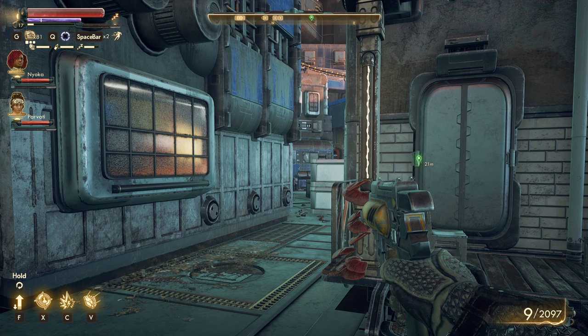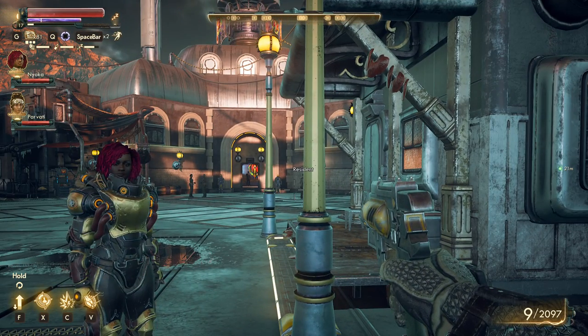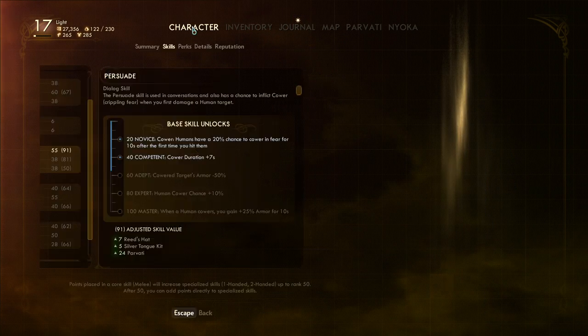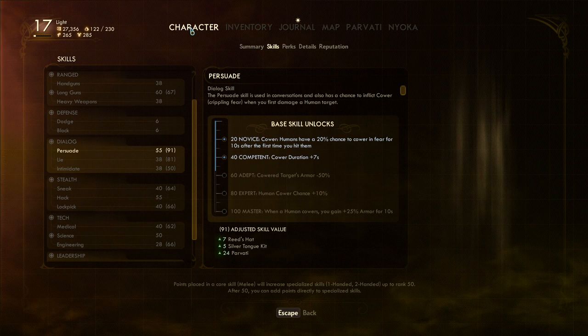The hardcore no-reload ruleset only makes sense if companions dying means game over and you genuinely never reload. Otherwise the save limitation just encourages cheesing the autosave system. We're still going to play on Supernova difficulty - that part is fine. The only change is that we can now save anytime via a mod, and I think that's completely justified.